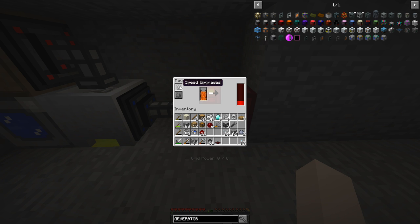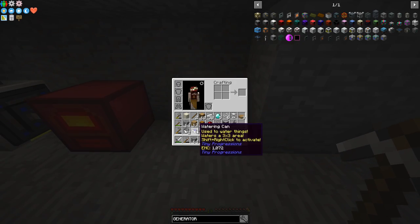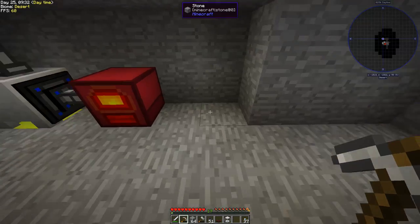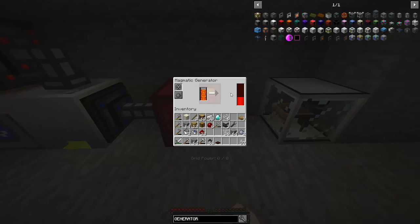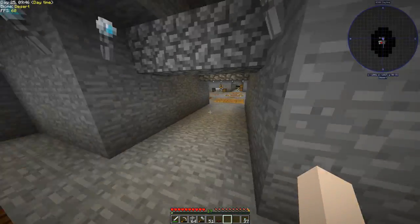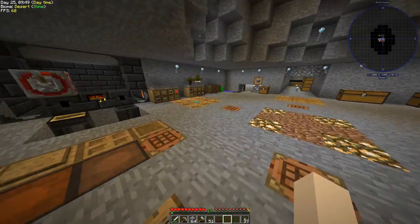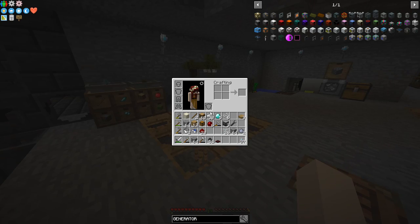There is an upgrade slot for speed upgrades, but I don't think we have enough grid power right now — we have zero grid power. This will fill up with power. The auto sieve needs FE per tick and this creates RF per tick — just ignore the different letters, it's all the same power. So next up we need gravel. We need a way to make gravel automatically.